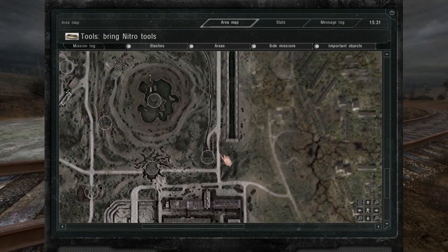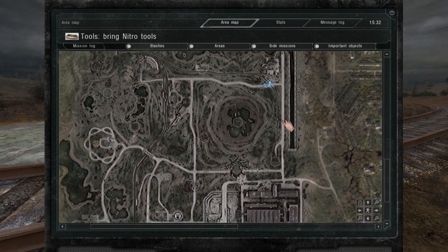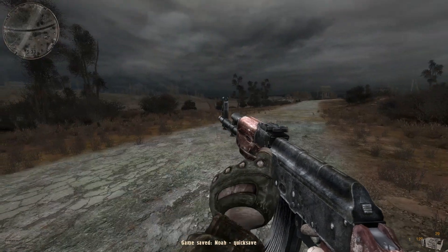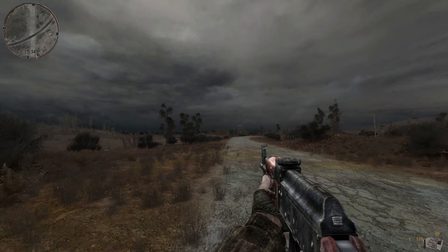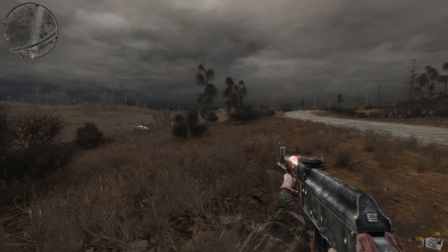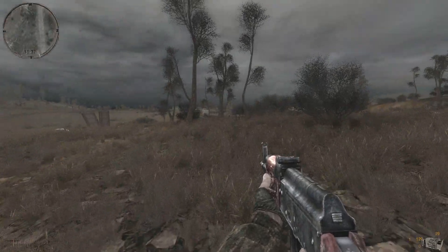I'd still like to make a standalone video of all the stash locations I've found and then maybe load previous saves and check out the ones you've posted, because that's always helpful. Quick save before I get shot. The screen's twitching — I think it has something to do with the drunk effect. I'm not sure if these are zombies up here fighting or if it's another Freedom versus Duty battle, but I do want in on some of the loot.